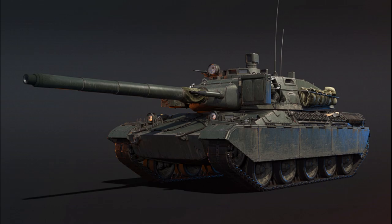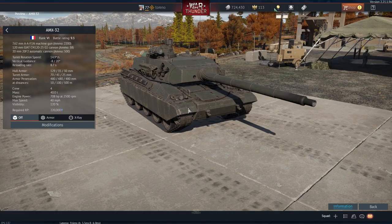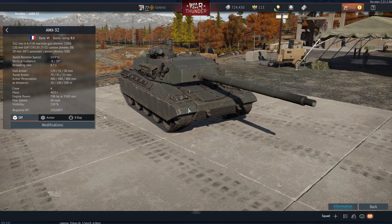First of all, what is the difference between the two AMX variants — the one with the 105mm gun and the one with the 120mm gun? Well, basically there isn't a difference. To quote from the dev blog itself: the new AMX-32-105 inherits the same general layout, power plant and armour scheme as its predecessor, including all of its handy features such as gun stabilisation, thermal vision and laser rangefinding.